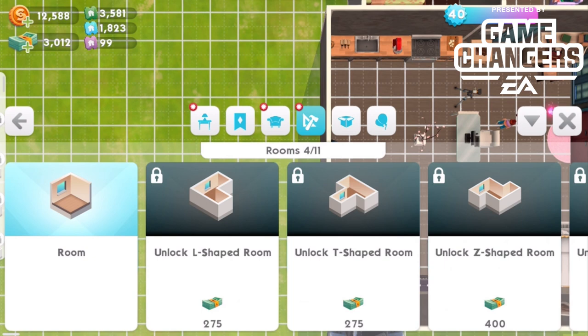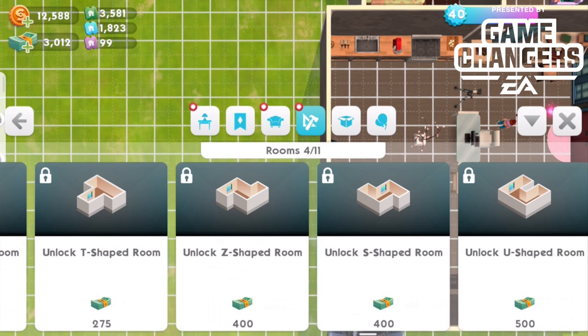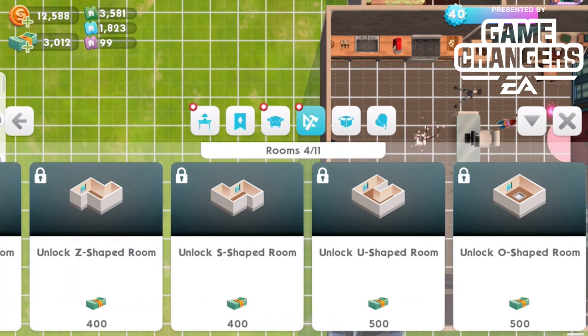We've got an L-shaped room for $275 SimCash, then a T-shaped room for $275, then a Z-shaped room, then an S-shaped room — those bump up to $400 SimCash each. And finally we have a U-shaped room and an O-shaped room for $500. Let's go for the O-shaped room.